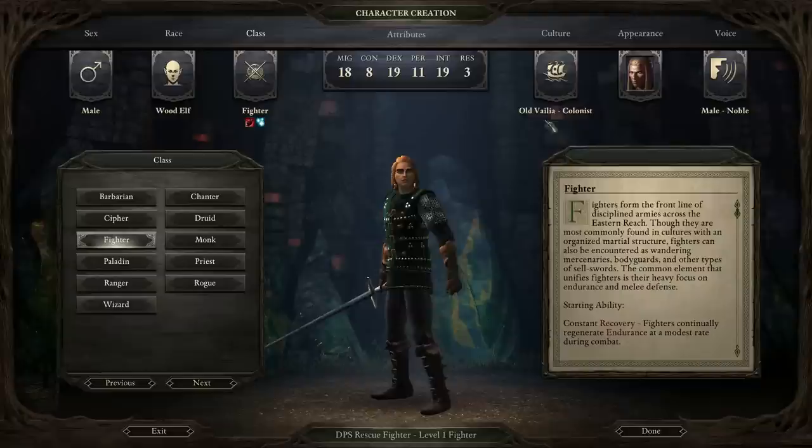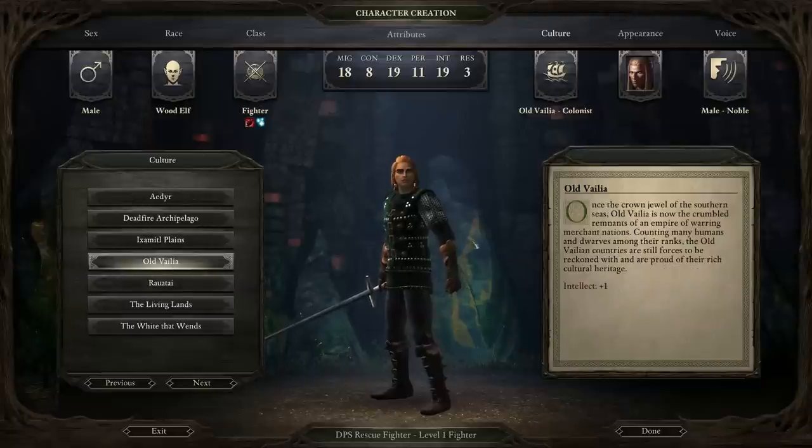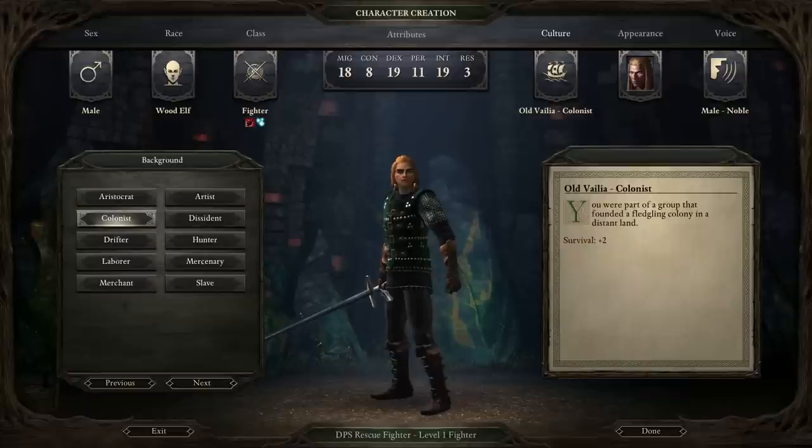The reason I've gone for Ovalus culture is for the extra Intelligence — it makes the Knockdown abilities last longer and extends other duration effects the fighter has. Certain skills also become better because of high Intelligence and Might: Lore, Survival, and Mechanics all benefit — potions last longer, scrolls last longer and do more damage, and traps likewise as well.